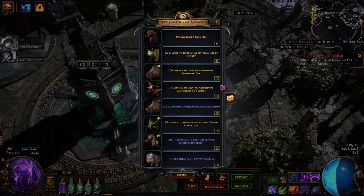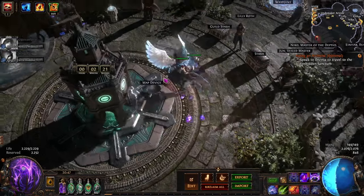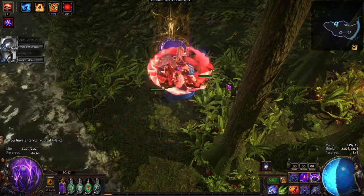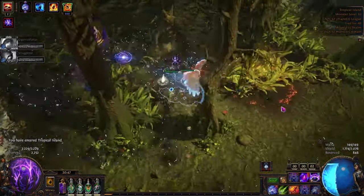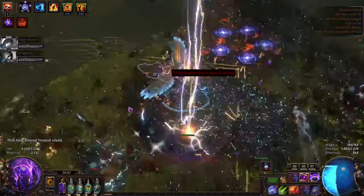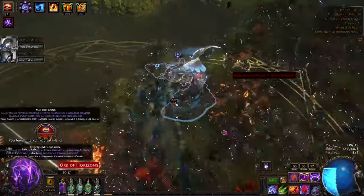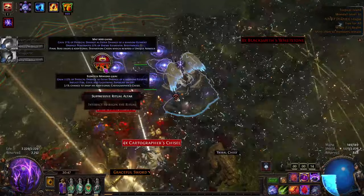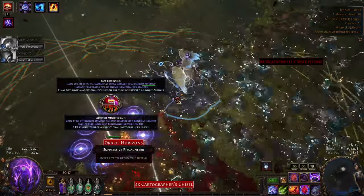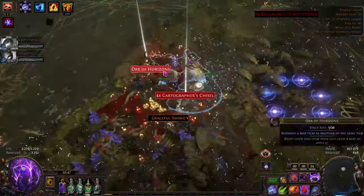Morning guys, Mon here. Today I want to talk about my league starter character and go a little bit deeper into how the character works, what the plan for it is, how much I have done, and whatever you need to know. In the background we are seeing the current state of the character in a tier 16 map, just clearing my current endgame setup for maps. I have done some upgrades since then but the updates will be reflected in the Path of Building I will post below. If you have any questions feel free to put them in the comments, but let's get started with the build.